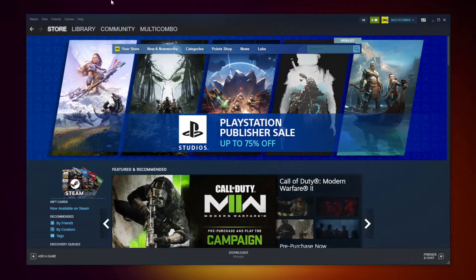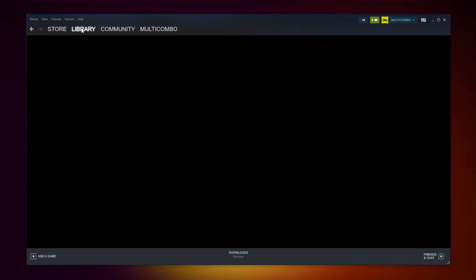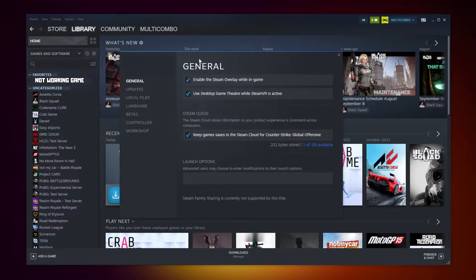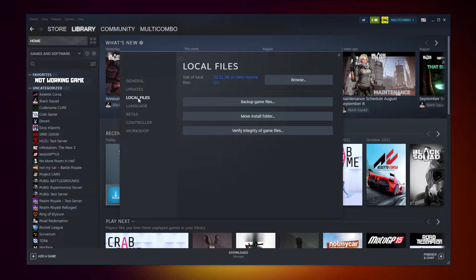Open Steam. Go to the Library. Right-click your not working game. Click Properties. Click Local Files. Click Verify Integrity of Game Files. Wait. After completed.